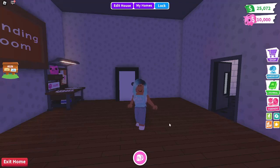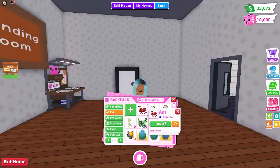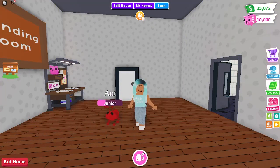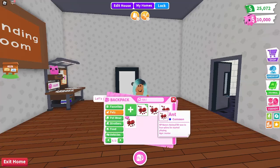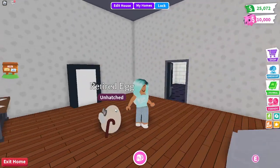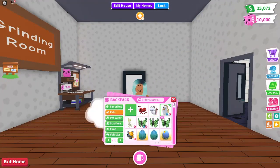I'm going to start off with legendaries first since I just traded for some. First, I have ants — let me count — six ants. Then I have a retired egg, which is rare.